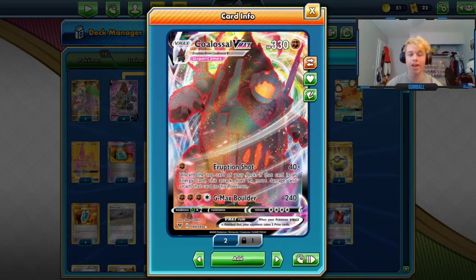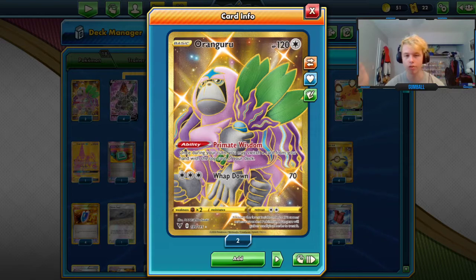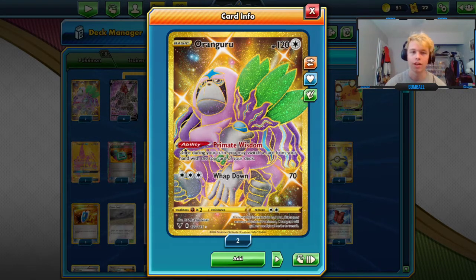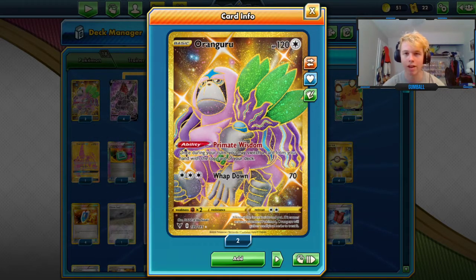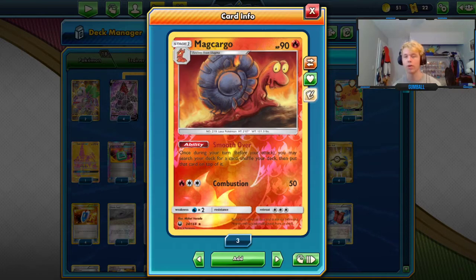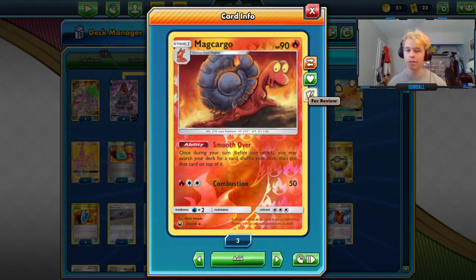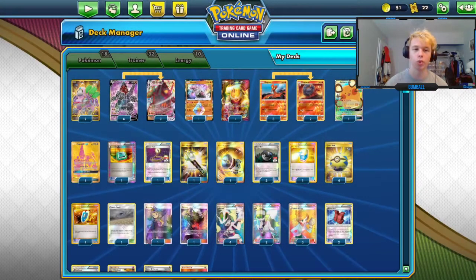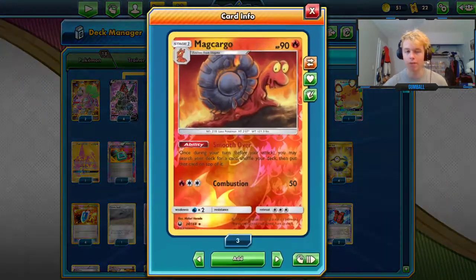The way you set up Eruption Shot is with Guru — you put a card from your hand on top of your deck and draw it back, it's basically a free draw one, and when you draw that card you can also set down an energy. You also have access to Macargo in Expanded, which is pretty cool. Macargo's Smooth Over ability lets you search your deck for any card and put it on top, and with Guru you can draw into anything you want — but usually Smooth Over is just going to grab an energy.